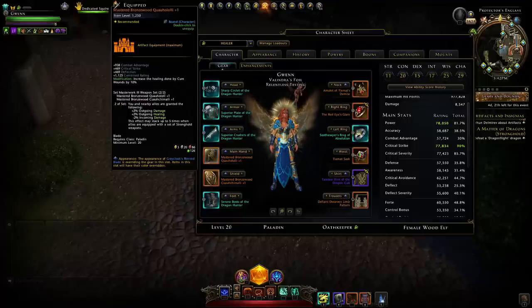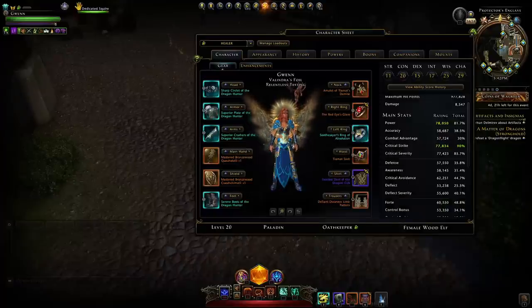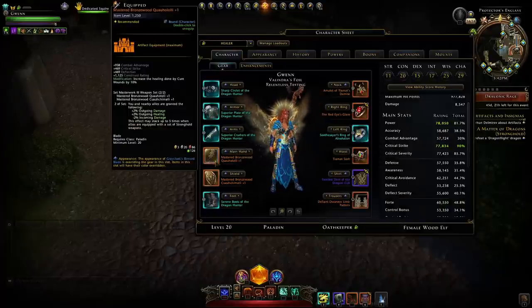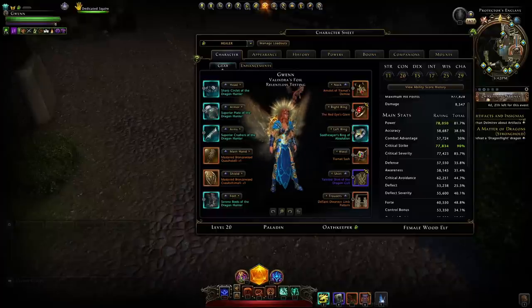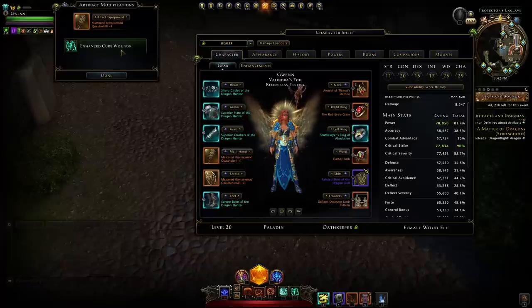For weapon sets I'm going with the masterwork ones — they give a stronghold bonus to increase your allies' outgoing damage by two percent, outgoing healing by two percent, and reduce incoming damage by two percent. That stacks up five times if everyone in the party uses it — pretty wonderful. We don't really need the extra boost from something like Lionheart. If you have any further questions about my gear feel free to leave a comment.